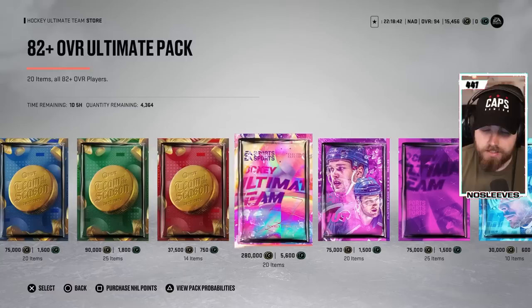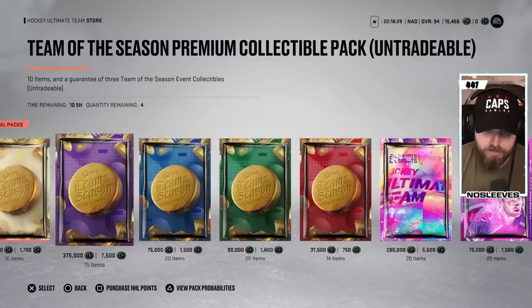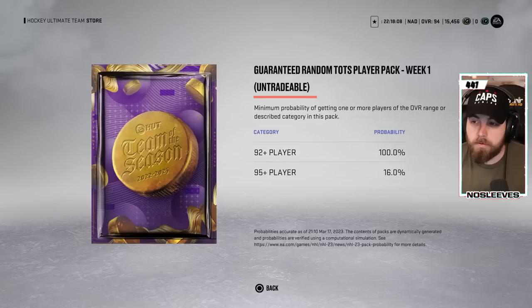I want to talk about the store real quick. They are releasing insane amounts of packs to try and get you to dump all your coins and money. I would not spend any coins or money on this game given the state it's been in this year — I haven't bought packs since Team of the Year and have no interest. Everyone is going to ask about the 375,000 coins for the guaranteed week one Team of the Season item. A shot at Dobson would be huge, and it costs 560,000 coins for a choice set anyway. But if you look at the pack probabilities, you have a 16% chance of actually getting one you'd want, meaning you're almost guaranteed to get McTavish, Muller, or Logan Thompson. Not worth it in my opinion.